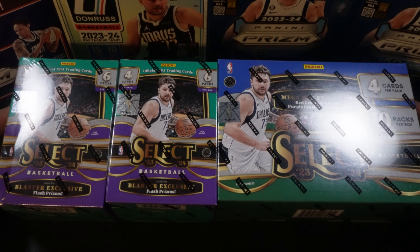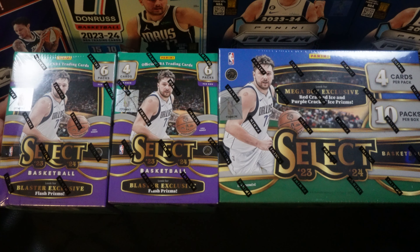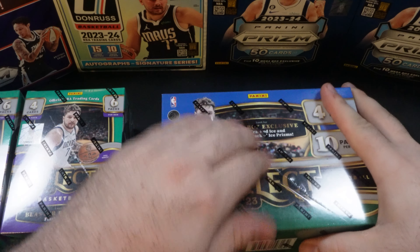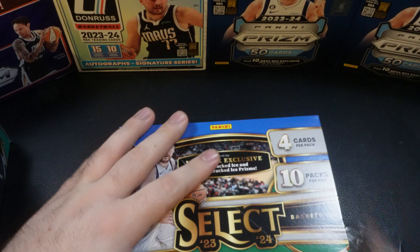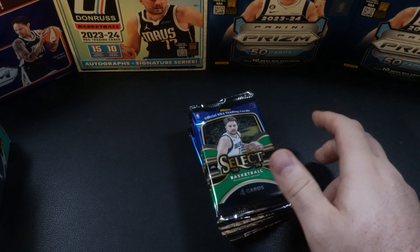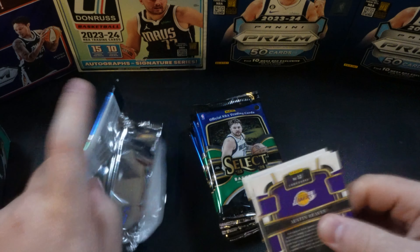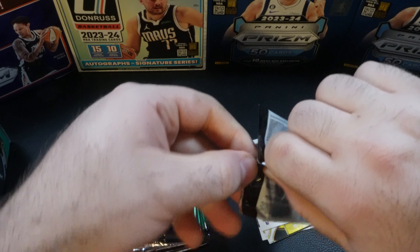Hey there collectors and sports cards enthusiasts, welcome back to Card Collecting Central. Today we have a battle of retail with this Panini Select 23-24. We have two blaster boxes and one mega box, so let's jump in and see what we've got. We'll start out with the mega box first. The mega box is going to have a total of 40 cards, and the blaster packs combined will have 48.